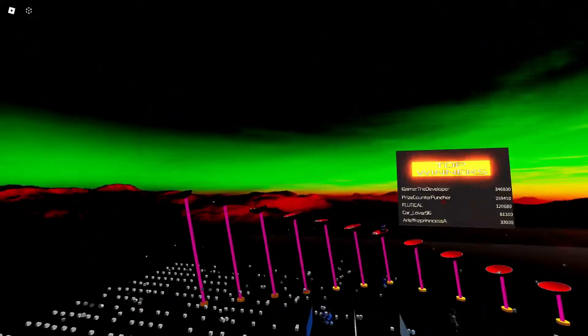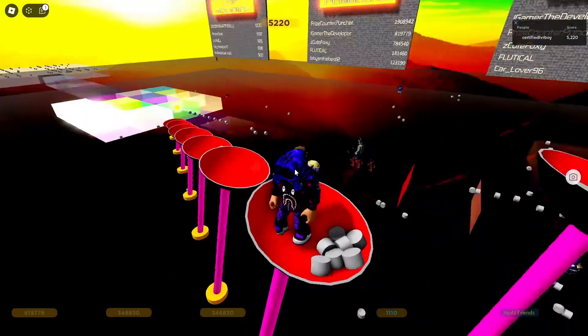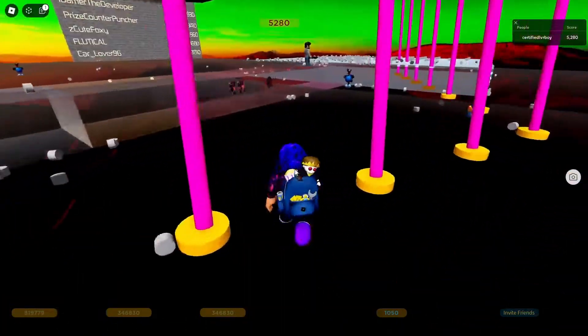After you're done using free cam and looking around everywhere, just hit Shift+P again, and now you've got the camera back — and now I have to face all the action.